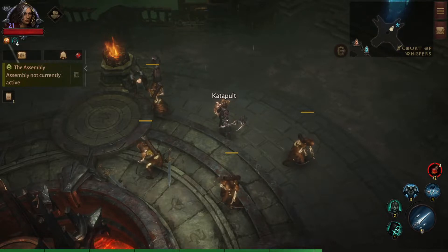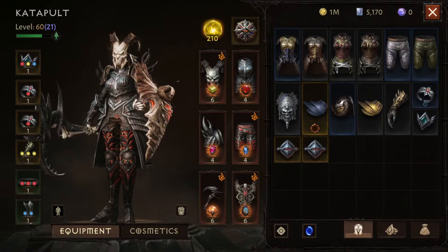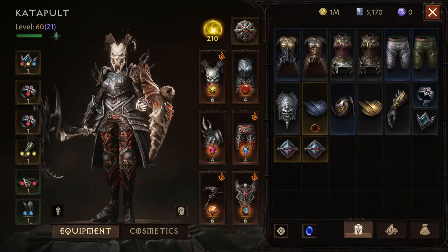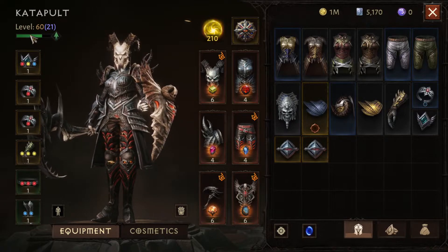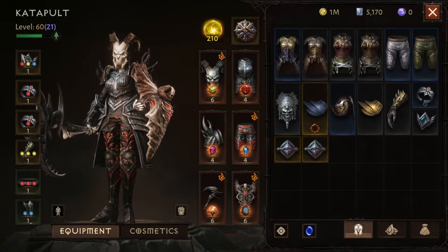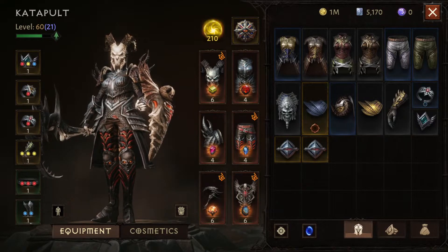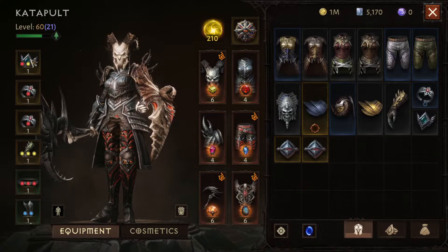We'll start off by talking about what set items are and which items can be set or not. As we can see over here, the set items are in green and they can only be available for the items on the left of your screen — so that would be your feet, your waist, your gloves, your two rings, and your neck.